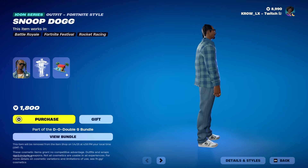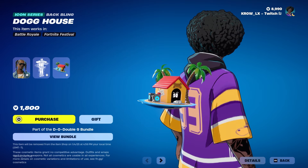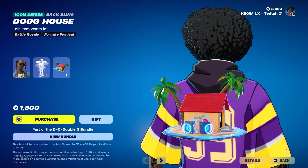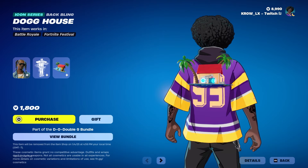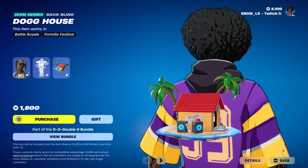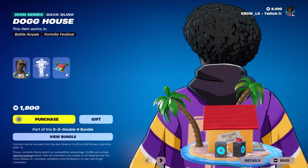He also comes with the Snoop Dogg back bling — check it out. It's literally the Dog House with a 'Beware of Dog' sign. Got the little shoes, evil eyes, and palm trees. From far away I thought it looked like the Kami House from Dragon Ball — a Kami House back bling would be so awesome.